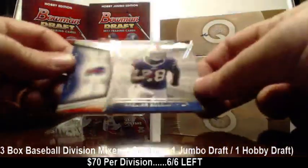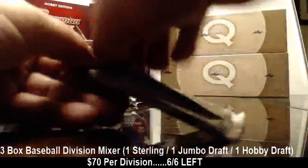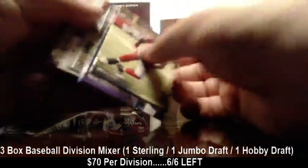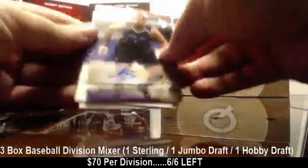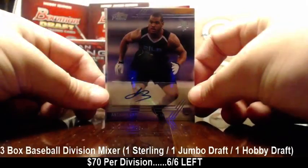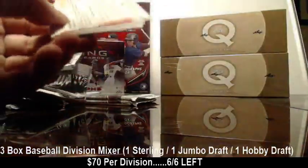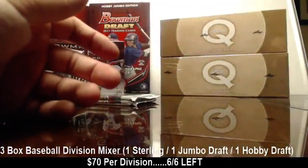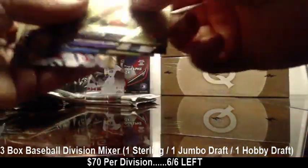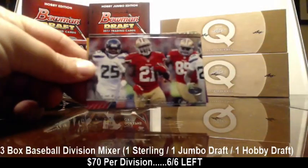And we got a Marquise Goodwin insert. Still an auto and a relic. Anthony Barr for the Vikings. There's the Prime Timers Frank Gore. Still got one relic left.